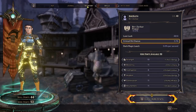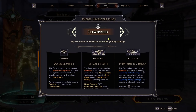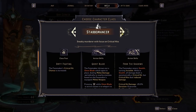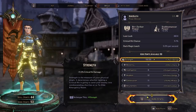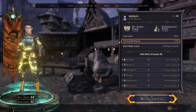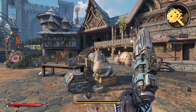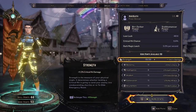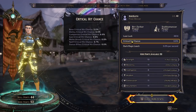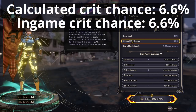The first thing we're going to do is get our second class, and that's going to be Stabomancer, because we want to get more crit chance. With the Stabomancer we now have Dirty Fighting, which gives us an increased critical hit chance by 30%. But if we go in here, nothing changes — because every time you want this to be updated, you have to re-log. So we're going to go to the main menu and come back. Looking at stats now, we're at 6.6% crit chance, which is exactly what we would expect.